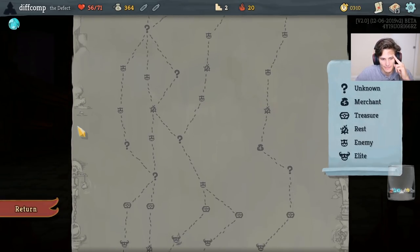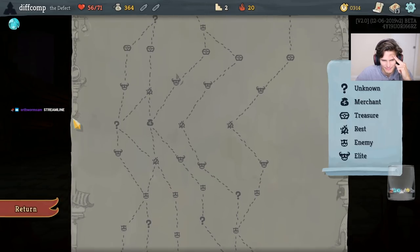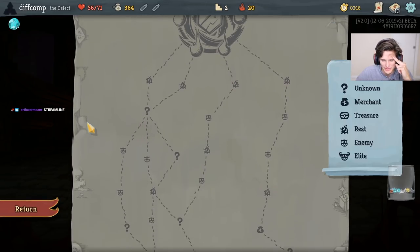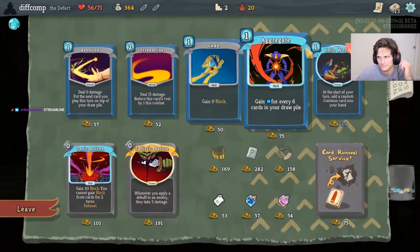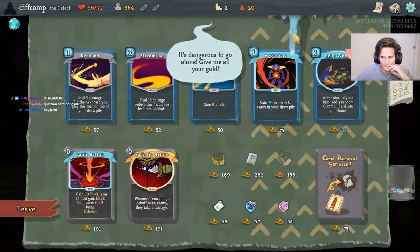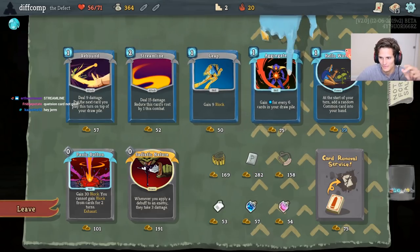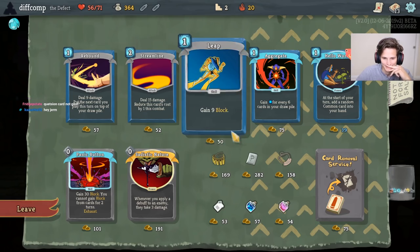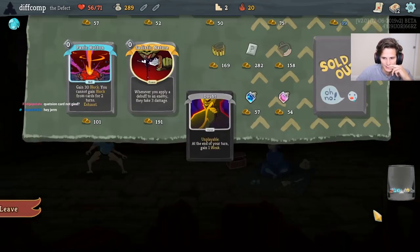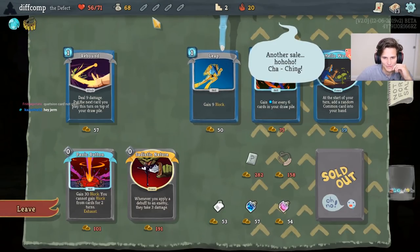Sling of Courage is something I'm fond of, but the Defect is not always very strength-oriented. There's Rip and Tear, and that's really good. Question card is good, but it's too expensive - that's the only reason I can't take it. Potion Belt is very good though, so let's go for a Potion Belt.